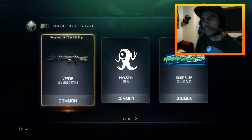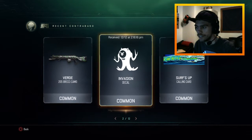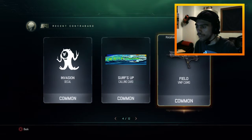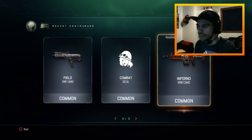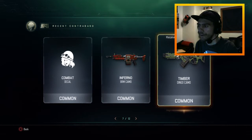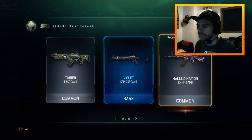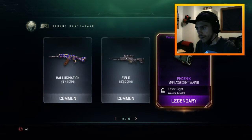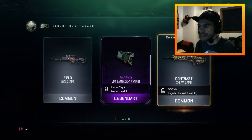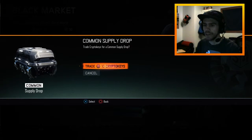Let's go take a look at what they've recently added. We've got the Inferno, a Tumbler Dingo Camel — ooh, a rare — a Violet, we have this one, and ooh, a legendary camo. Okay, so let's see what we can get.